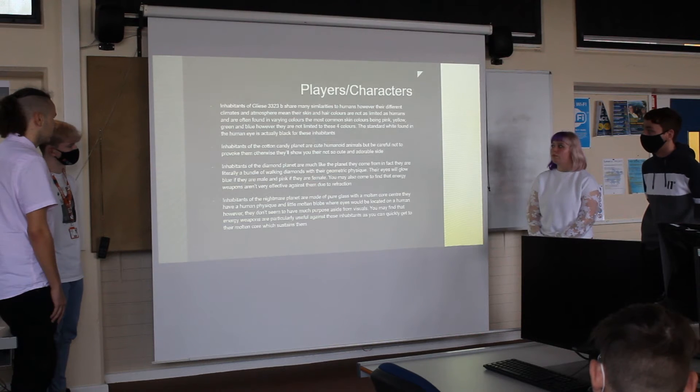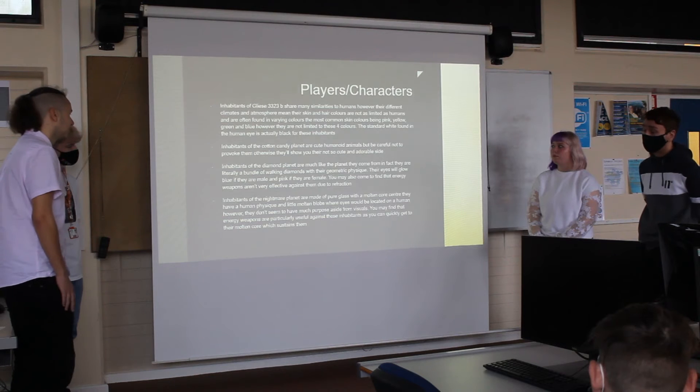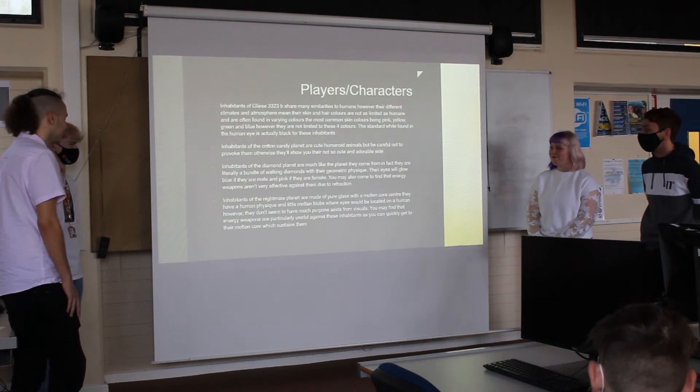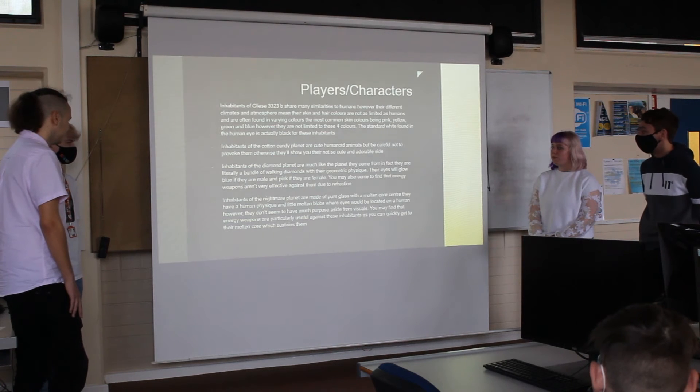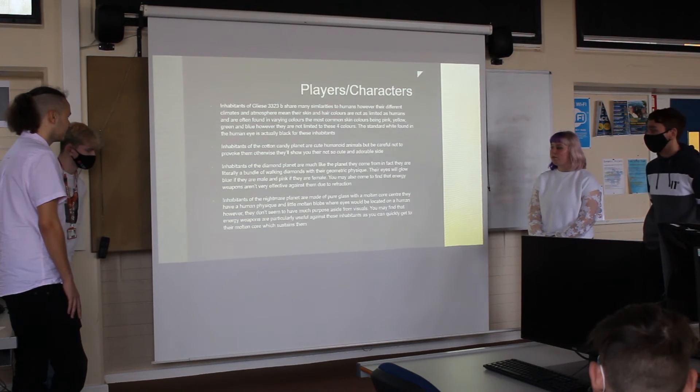The standard white of the human eye is actually black for these inhabitants. Inhabitants of the County climate are cute humanoid animals, but be careful not to provoke them — otherwise they will show you they're not so cute. Inhabitants of the Diamond climate are much like the climate they come from — they are literally remnants of crystalline animals with a geometric physique. Their eyes will glow different colors, and energy-based attacks are not very effective against them due to their structure.